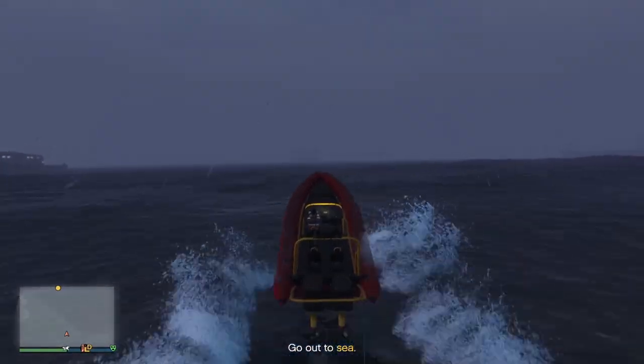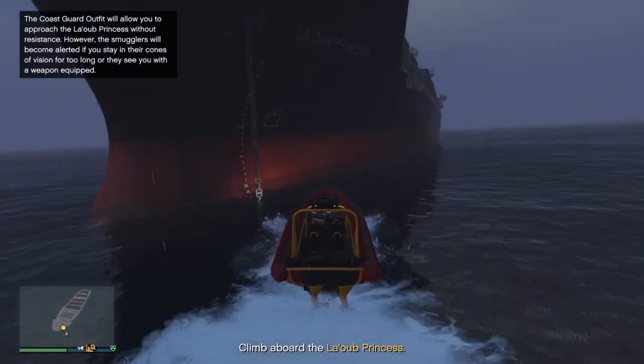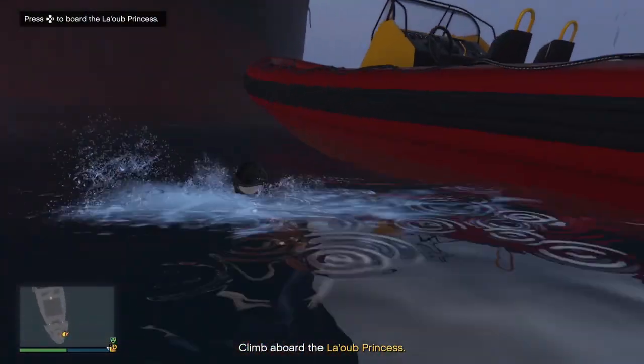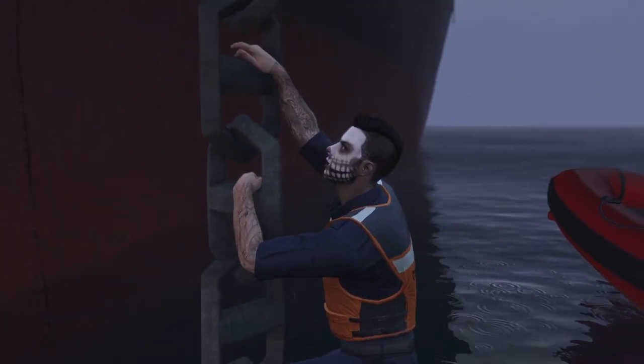First, hop into the dinghy and then drive out to the waypoint. As you approach the ship, come to the front left-hand side of it. You'll see the anchor in the water. Hop out of your boat, swim over to the anchor, and press right on your D-pad. Your character will climb up the anchor.